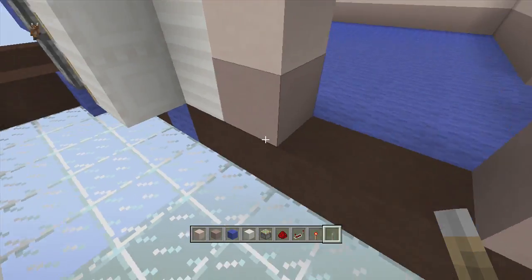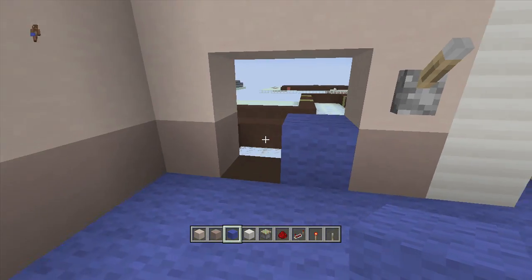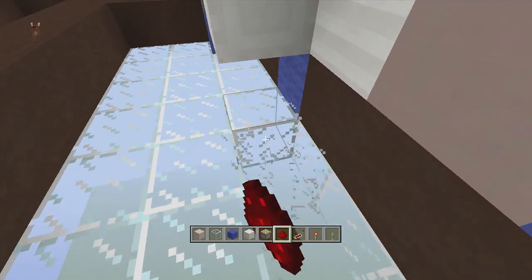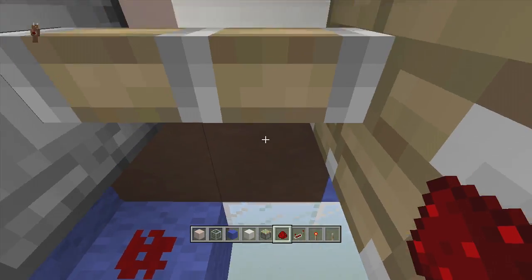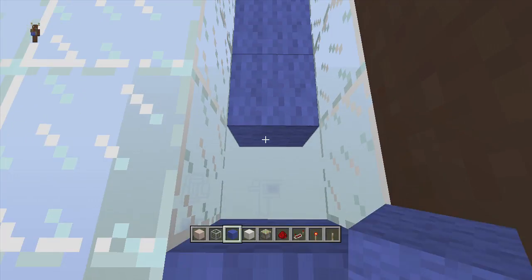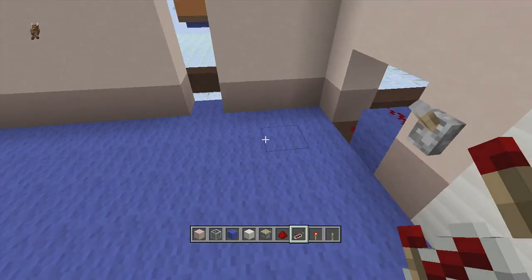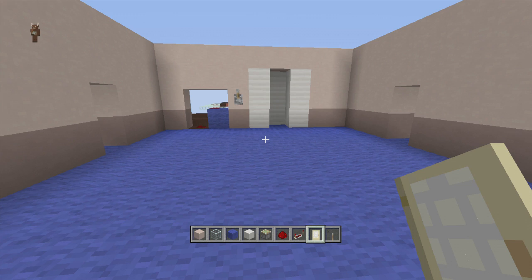Right underneath where that lever is, delete these blocks - you will not be able to see this area once we put in our dresser, it will cover it up. Right next to the lever, come down a block and put redstone dust, come down one more and put redstone dust, then dig out at least one more block down and run the redstone dust going all the way over to here. Put a repeater going into that block. Then if we flip down our lever the closet opens, flip up the lever the closet closes.